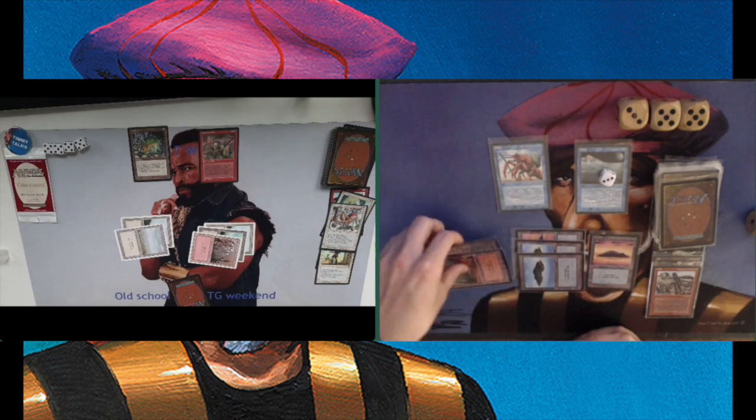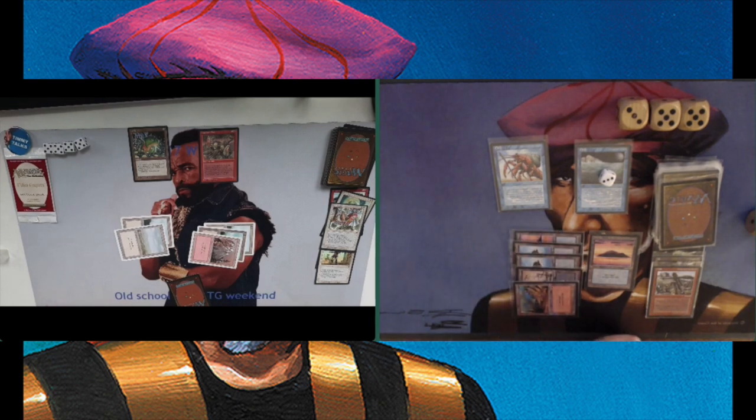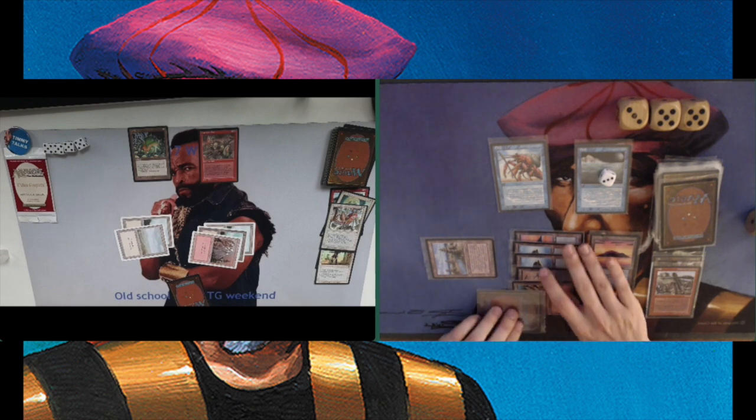Now we see a new threat coming from Arion — it's the Brassclaw Orc, a 3-2 creature, so it's 3 power on the board. At least I'm finding a Homarid Warrior, and it now gets plus 2, plus 0 because of the Tidal Influence — as you can see, it's got 3 Tide Counters on it. And a Sand Silos — that's a Storage Land. So who knows? Maybe I can make something out of this. I'm still at 13 life.